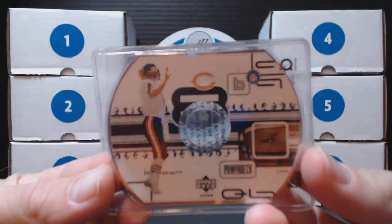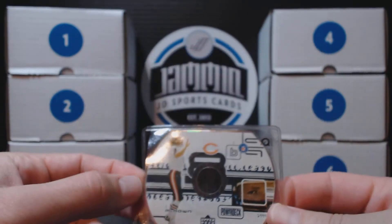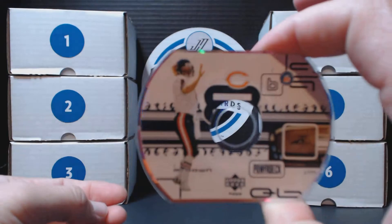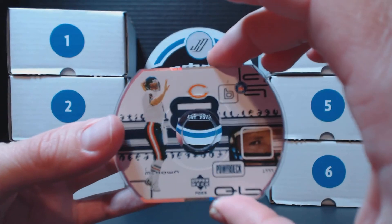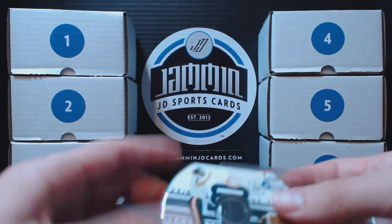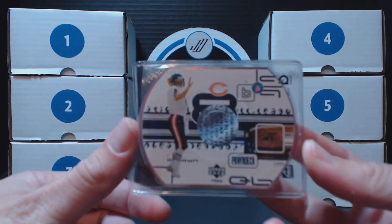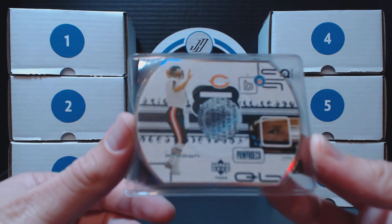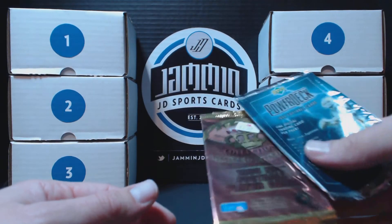There we go — a Bears. Pull it out so you guys can actually see it there. Boom. And they do work, still. They're pretty cool, they show like highlights of the player. Some of them have interviews — just all kinds of content. Video content. It's neat. So there you have it — Power Deck and Prism. Pretty good stuff.